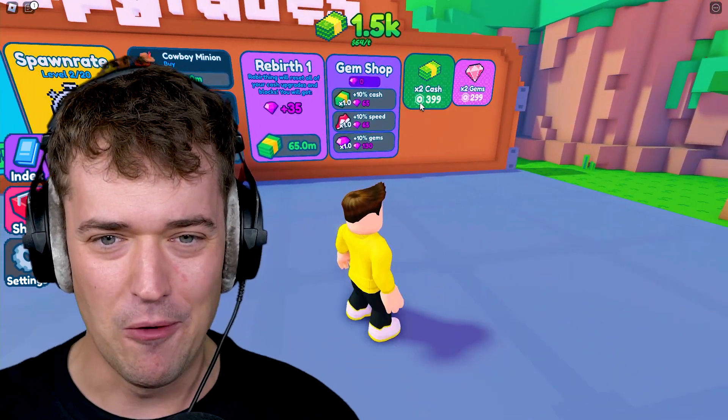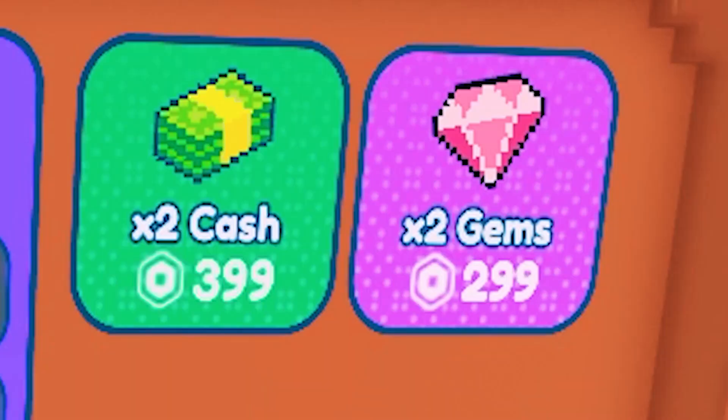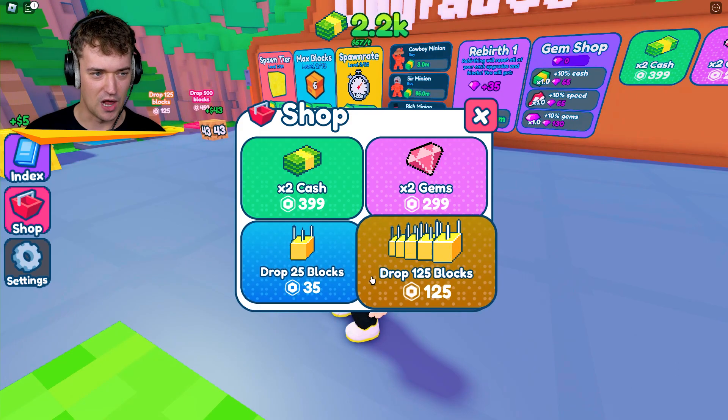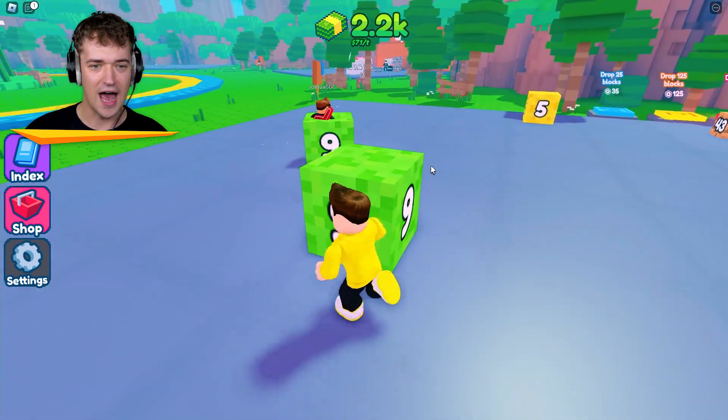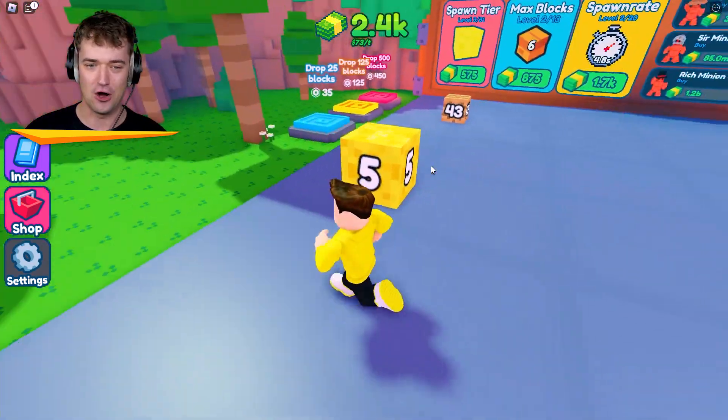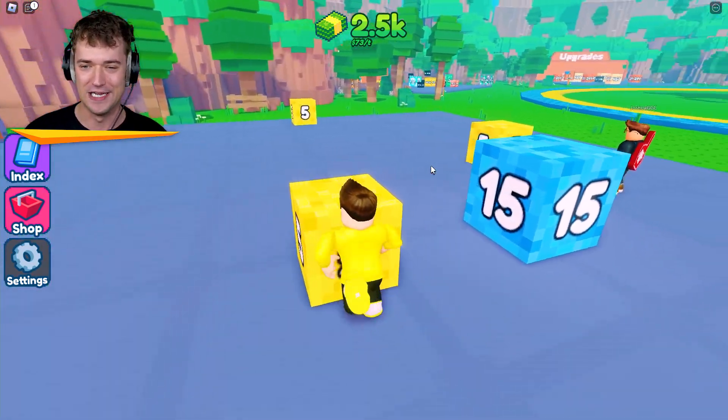Let's beat this up — I want double cash. And I also want double gems. We can drop a bunch of blocks. Okay, that's too cheaty for now. I don't want to cheat that much yet, so let me just do it a little bit more legit for a while, and then we'll start really paying to win. We're gonna be insane.